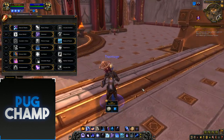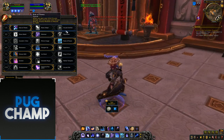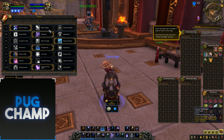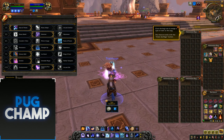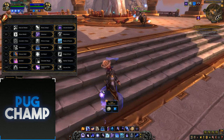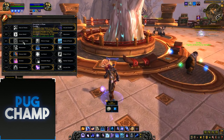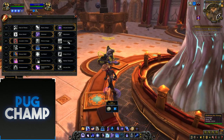Now for the AoE rotation. You want to be taking Arcane Familiar because you're literally just going to be spamming Arcane Explosion over and over, which costs a lot of mana. So you want to make sure you have as much mana as possible — take Arcane Familiar to get your 10% increased mana. Next you want to take Incanter's Flow because you're going to be moving about a lot while AoE-ing, so you're not really going to get full use of Rune of Power.